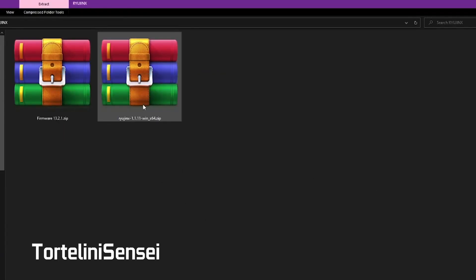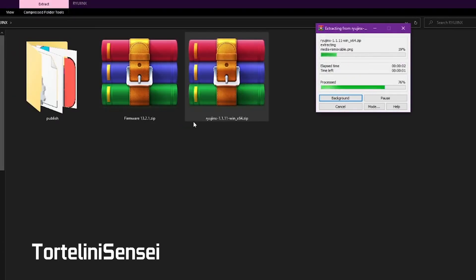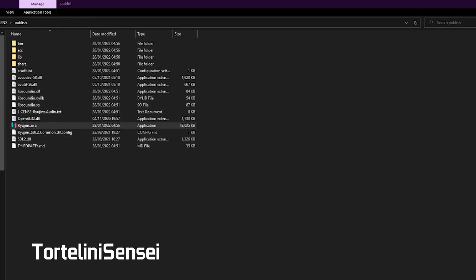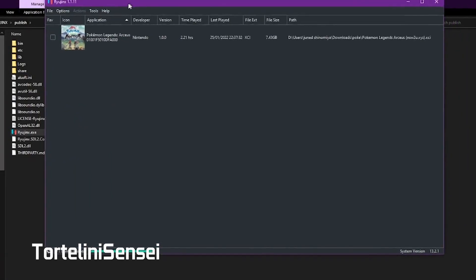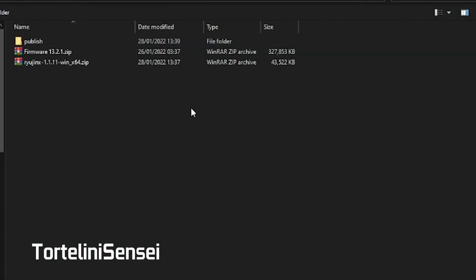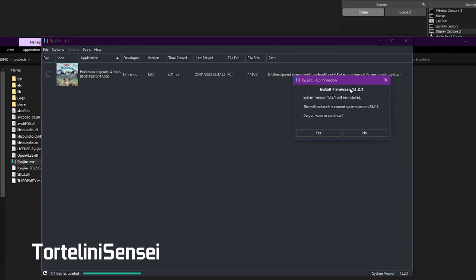After downloading those two, extract Ryujinx. Open the publish folder and open Ryujinx. Once it's open, go to Tools, then Install Firmware, then Install Firmware from XCI or zip. Choose the latest firmware we just downloaded — version 13.2.1 — click on it and install it.